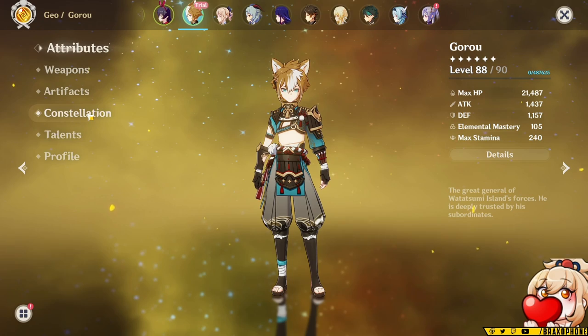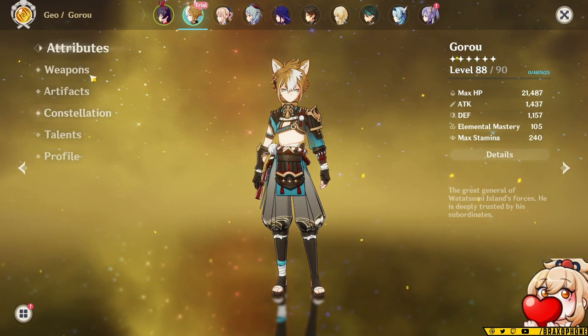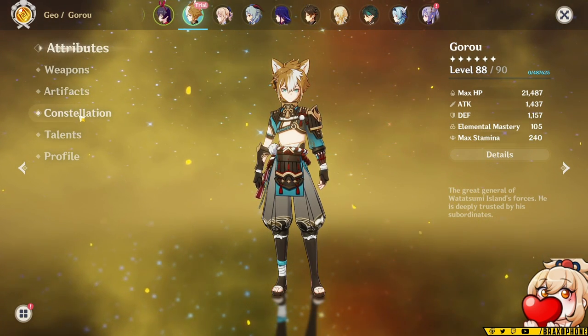If you have someone like Albedo, you can actually snapshot this defense increase with his elemental skill, which ultimately just leads to higher damage. His second ascension passive just increases Goro's damage based on his defense.